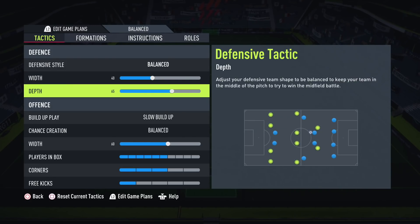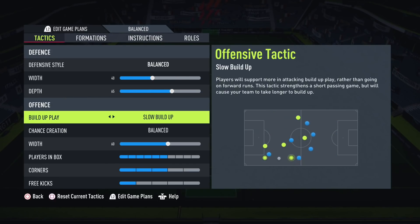Depth I'm playing at around 65. I now have better center backs like Gomez and Van Dijk who can cope with faster strikers. This figure is really dependent on how comfortable you feel. I like 65 because I want my players higher up the pitch, though it can leave me open to counters. If you have fast center backs and you're a decent defender, play higher; if not, play lower.